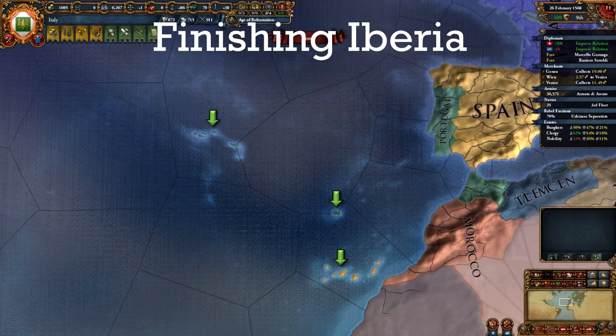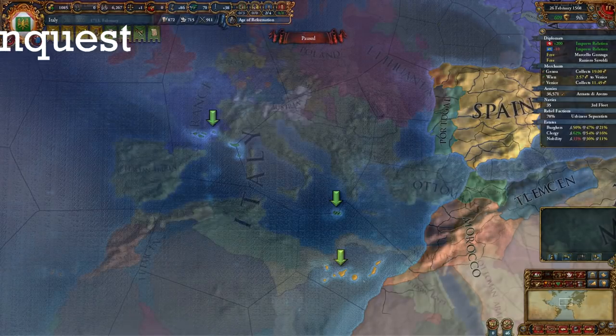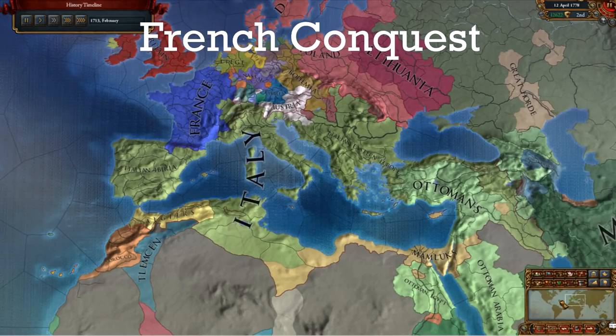In between dealing with Ottomans, finish up Spain and Portugal — remember the islands too. I forgot to take them and later had to travel all the way to Spain's new capital in Indonesia and Portugal's new capital in Eastern Africa to claim them. France will have some allies in the HRE but most likely Austria will be their rival and help you against them. The first couple of wars will be relatively tough and then it becomes easier.